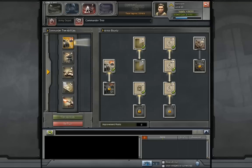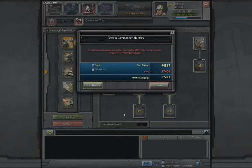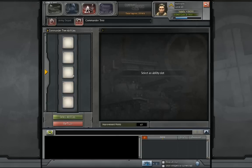I recently went through and had to spend all the skill points again after that last patch, so I figured today why don't we just take a look at how I personally like to spend my armor skill points. I'm going to jump into my commander tree and retrain right now. Since I'm using this to promote Coho, I might as well spend a little bit of Coho cash here. Retrained — and we have a blank slate.